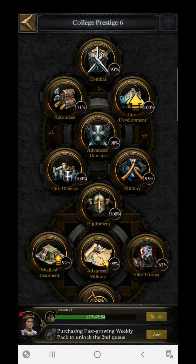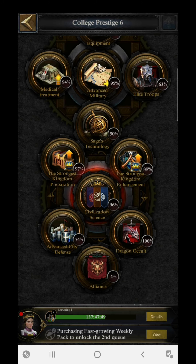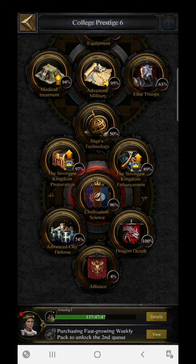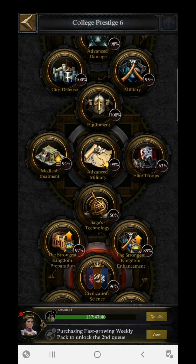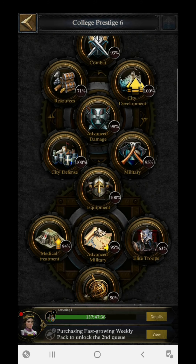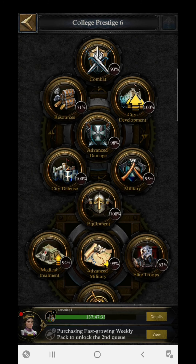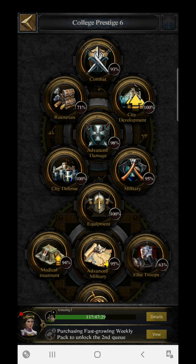Research power is very useful, and you can see here my overall science section is almost 95% complete across all sections — whether it's the strongest kingdom enhancement, preparation, advanced military, medical treatment, military equipment, city defense, advanced damage, city development, resources, or combat. I have tried to cover most of them.